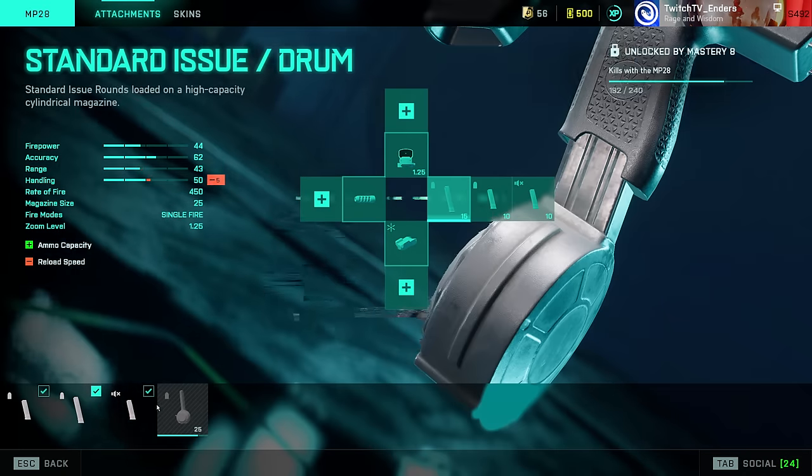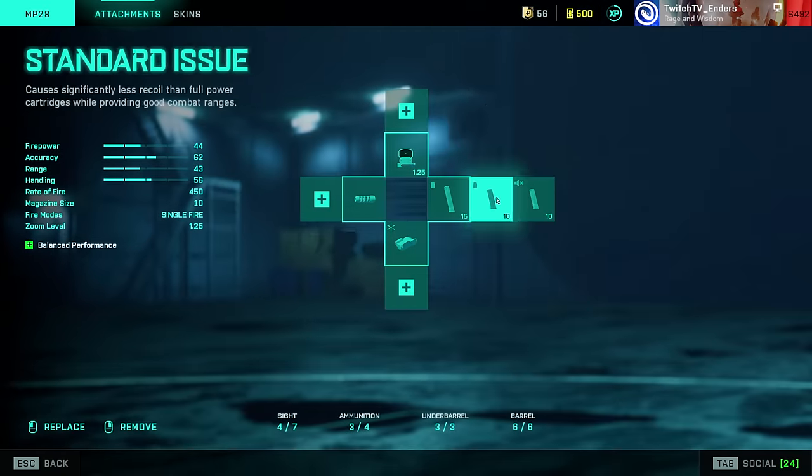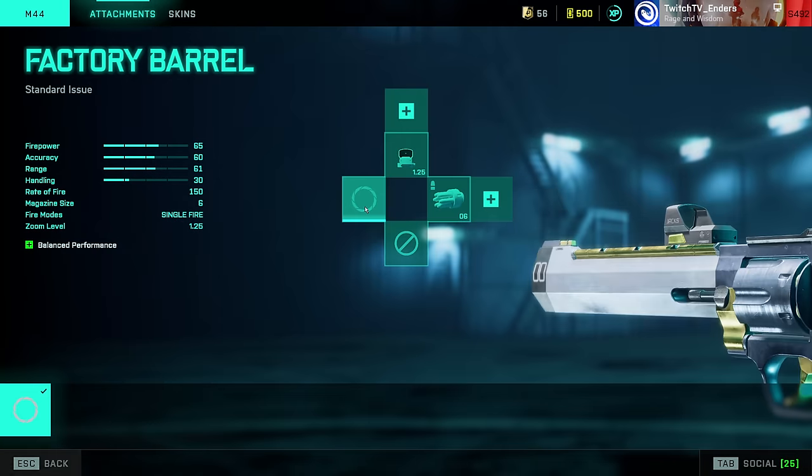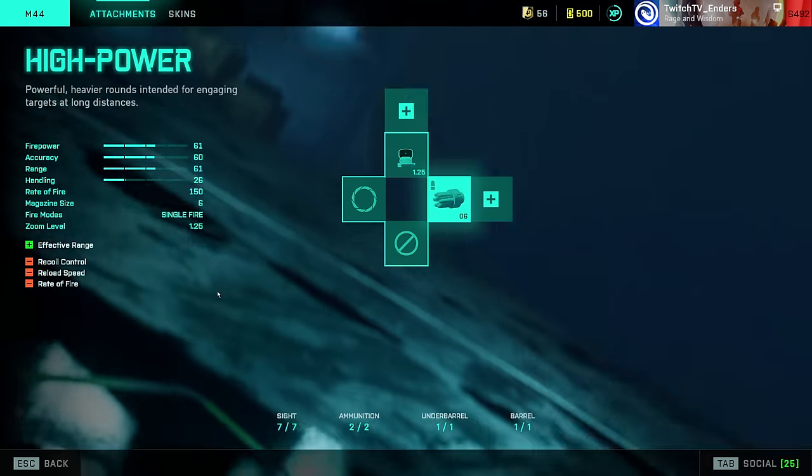Laser sight, Standard Issue Draw Magazine, and fill out your ammo types. Moving to the Magnum — not much to talk about here. Use High Power; do not use Armor Piercing.